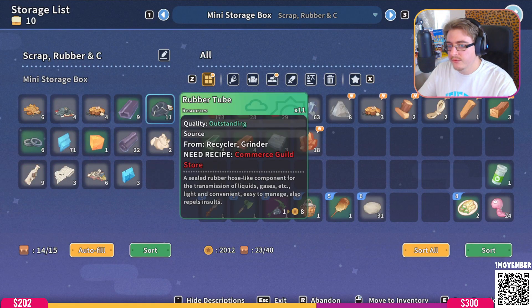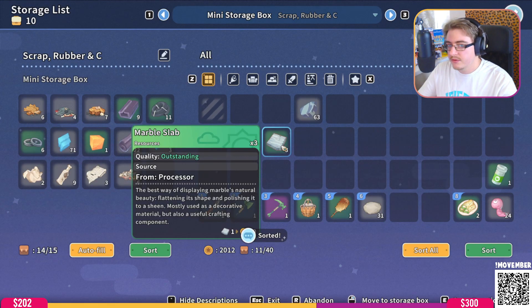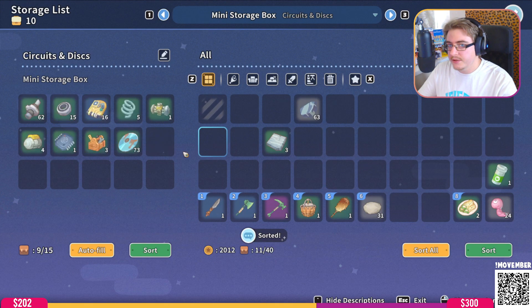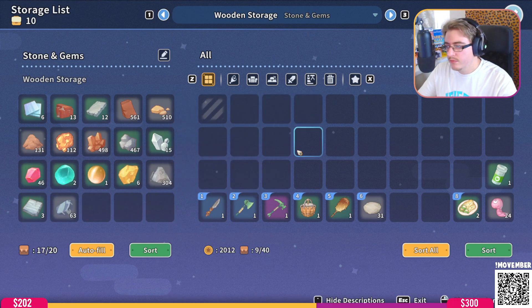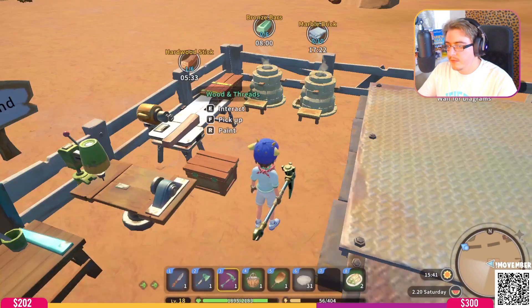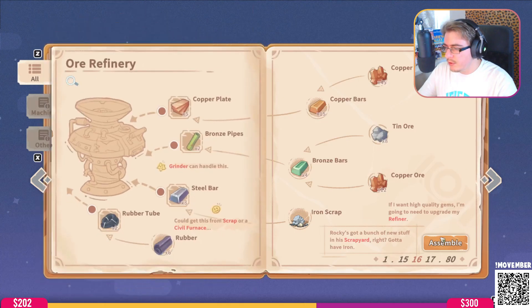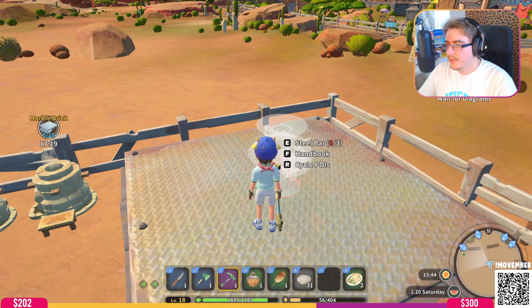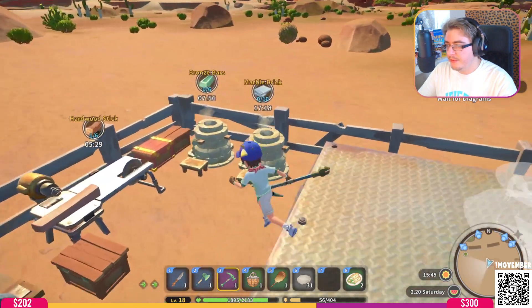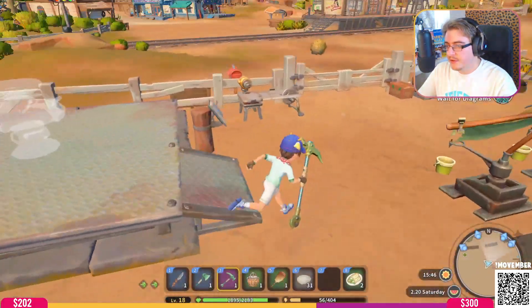Where's the rubber tubes? I've got loads of materials. Where's stone? Steel bar - I've messed up. Can I even make that? I need a civil furnace.